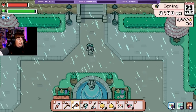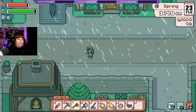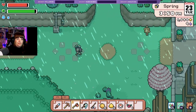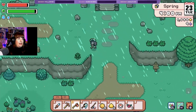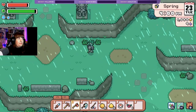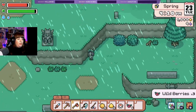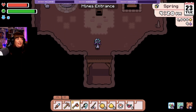I guess the only thing we really need to do is go to the mines. Let's head this way. They don't give us much energy but we'll take them — just why not, they're there for the taking.